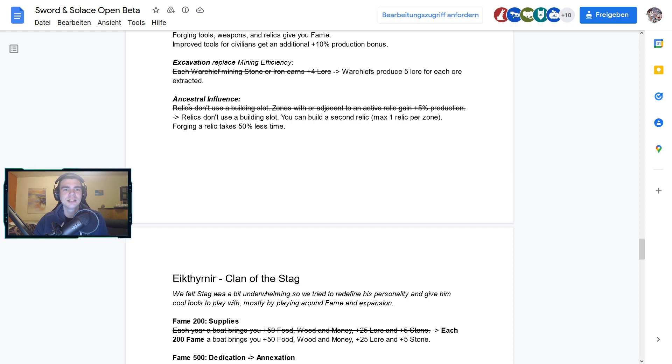The Ancestral Influence lore lets relics not use a building slot, and you can build a second relic through that. It's a tier 4 lore so it's hard to get, but you also forge relics 50% faster through it. Maybe there will be double relic builds — try to get this lore as soon as possible and then start forging relics in no time. Could open up a really cool new strategy.